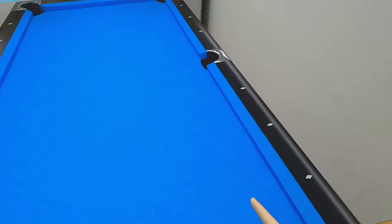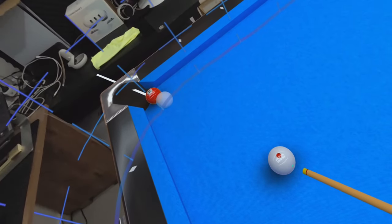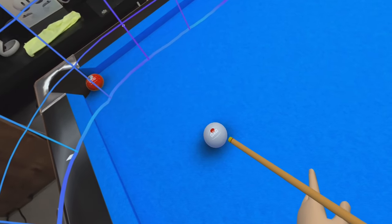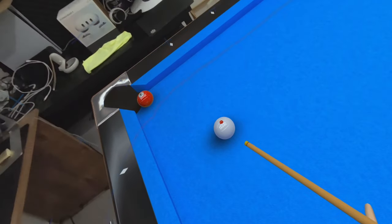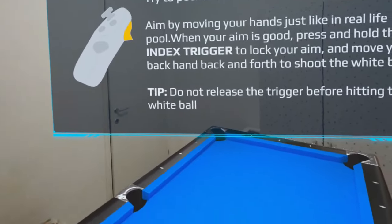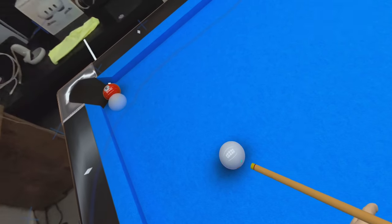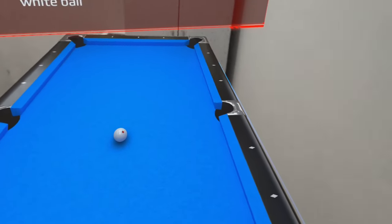This is a room scale game and I'm playing on the Meta Quest 3. You immediately notice that the room is very small so it really doesn't fit this game. However, there are handles available — virtual metal handles — on all sides which you can grab and drag to move the table. Even if you have a small area you can still reposition it. The funny thing is I can actually just pass through the virtual table.